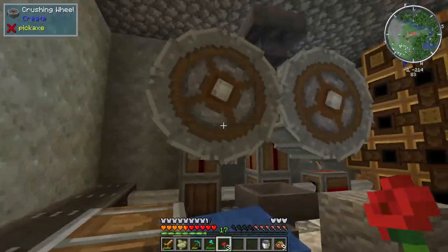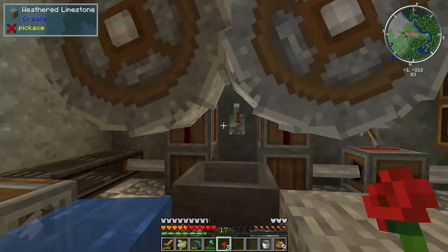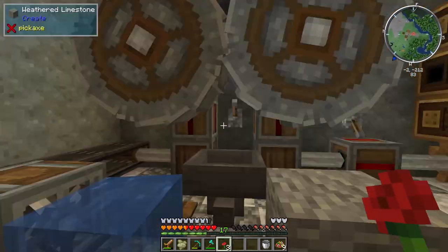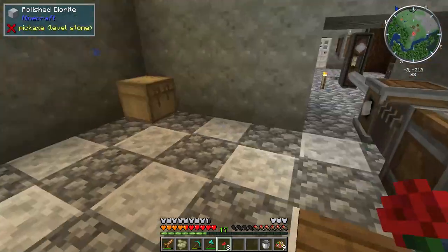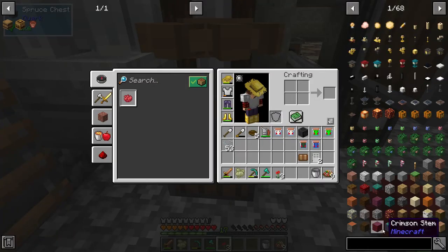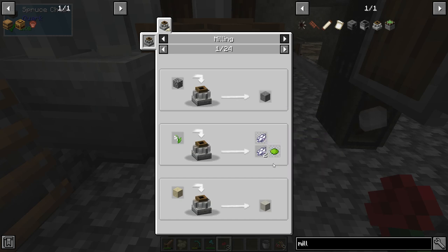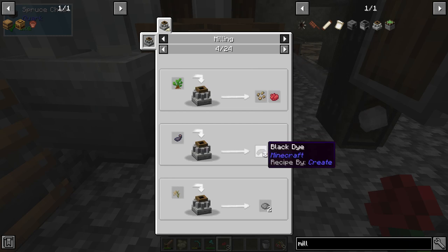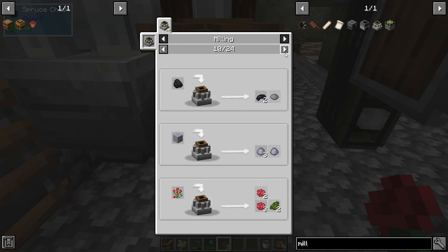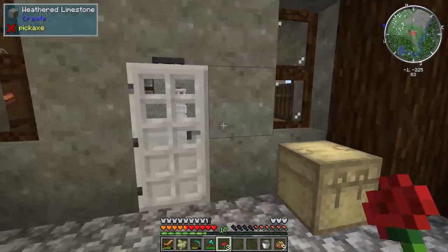We can turn this whole thing off. I don't think I need the millstone anymore. It does gravel, makes white dye, lime sand, sea beet. I don't think we're going to need any of that stuff — I think we can crush it all in the crusher. So what we're going to do is tear this down and hook our saw up here so we can process all of our lumber.